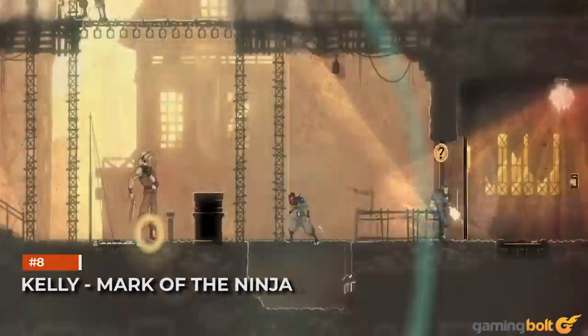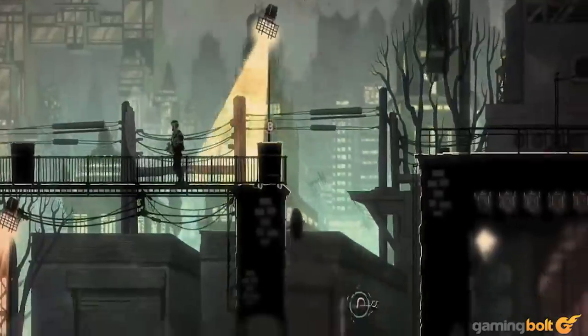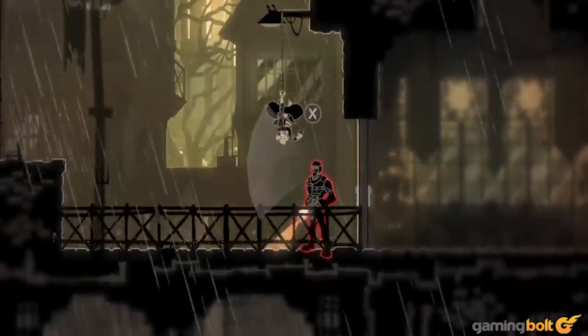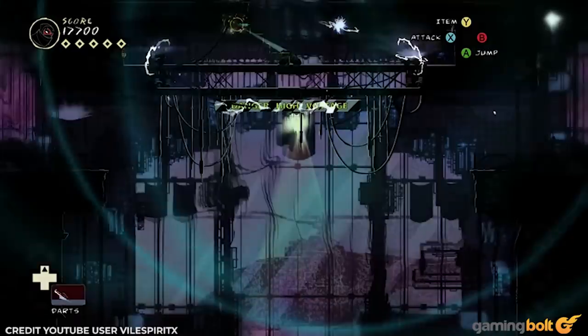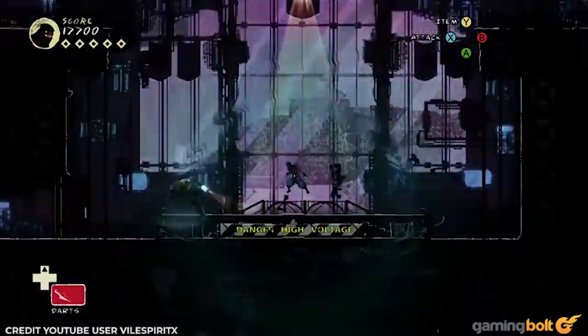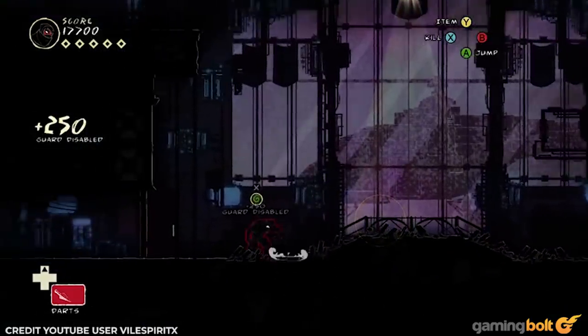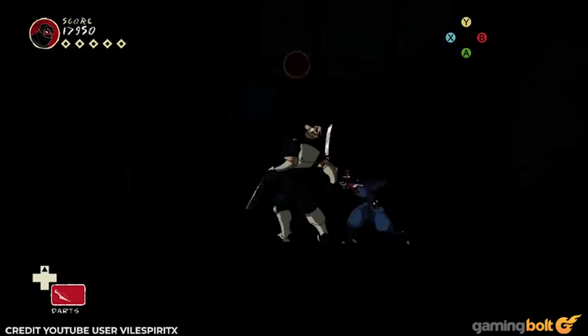Kelly. Mark of the Ninja. Corporal Kelly can be tough to fight, especially when going head-on and not dealing with the snipers. So take the high road instead. You'll have to deal with some laser wires, but it's easy to kill the snipers and climb on the beam just above Kelly. Break four of its support points, and the beam will drop directly on him for the disable and easy stealth kill.